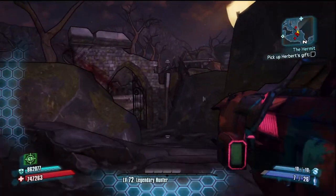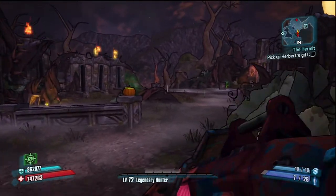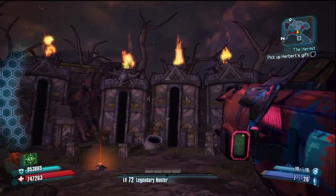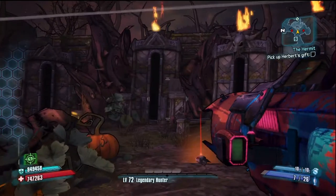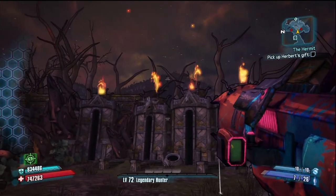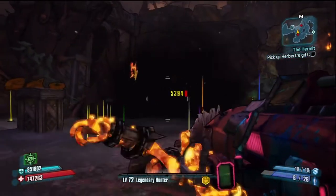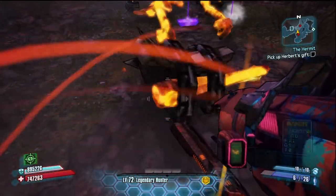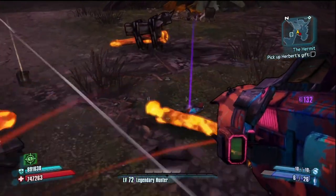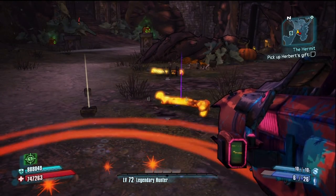So now we're going to run back and kill this little Easter egg boss. He has a very high chance, from my experience, of dropping the unique orange item — a fire rocket launcher. That'll about do it for this video. I hope that helped, and that is our Easter egg guide for the Bloody Harvest Headhunter pack. I'm not sure if I'll be able to do videos for the others, because I'm going to upgrade to Xbox One and trade this in. But I hope you found this one useful. Thank you very much for watching, and I should be back with more videos soon.